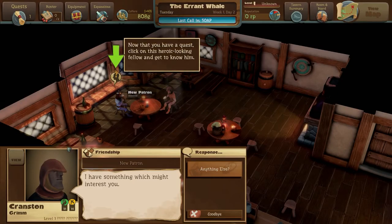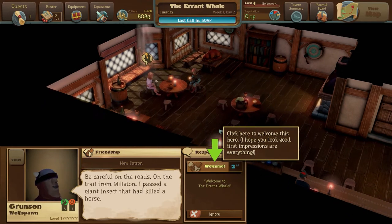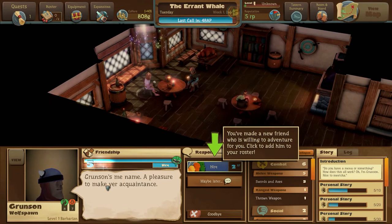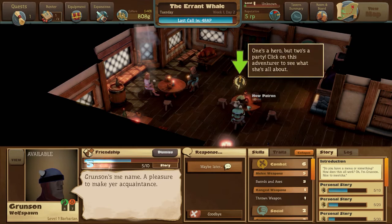We've got to go do something to stomp some rats, I think. Click here - welcome this person. Hello, who are you? You are a level one barbarian. Grunson's the name. Excellent - we're going to hire you. You're going to be very useful. And we have another new patron as well. Hearty welcome is always the first step towards a long and prosperous friendship. We'll hire this one as well - a fire mage. That sounds handy.